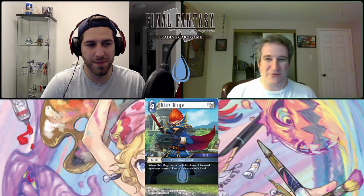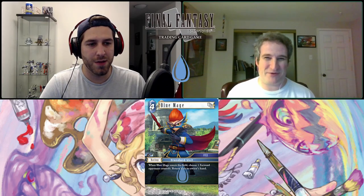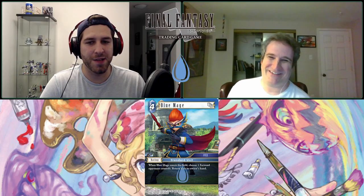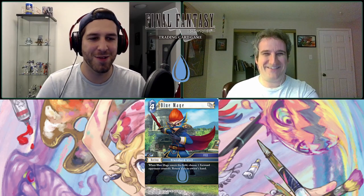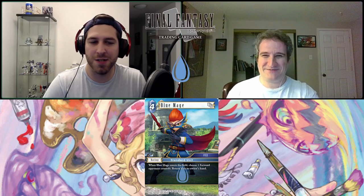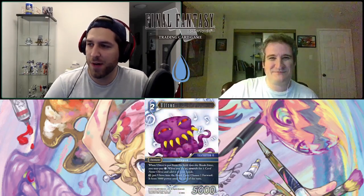I totally forgot about Yuna — that one also lets you eliminate all your opponent's break zone shenanigans. Exactly. So you could just play both Opus 1 cards, Shuyin and Yuna. One did well and one did not. Alright, next up we've got Ultros and I'm so stoked about this card for so many reasons, the first being the art — it's just hilarious.